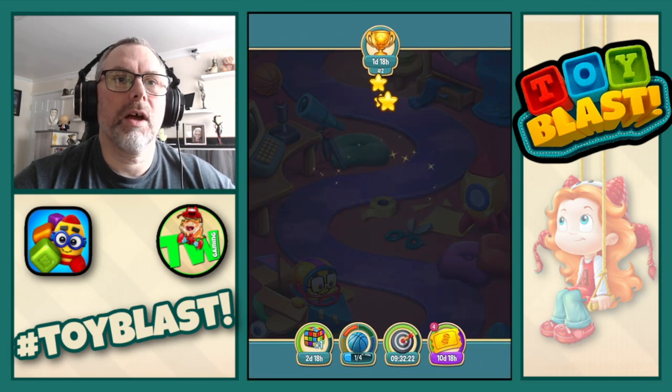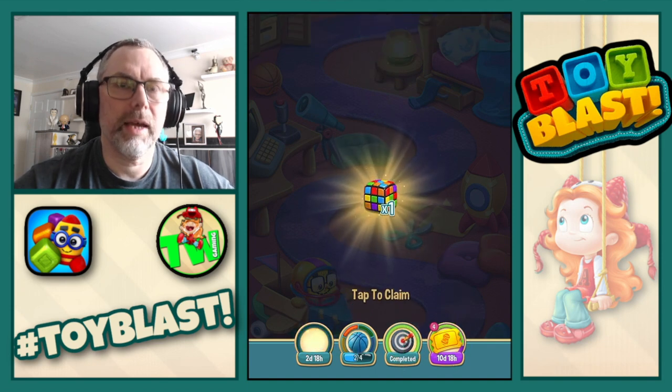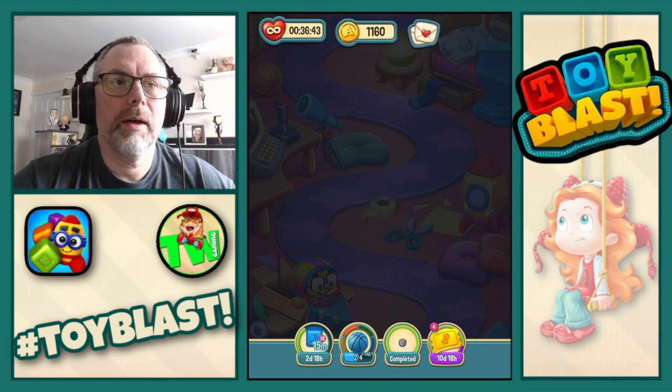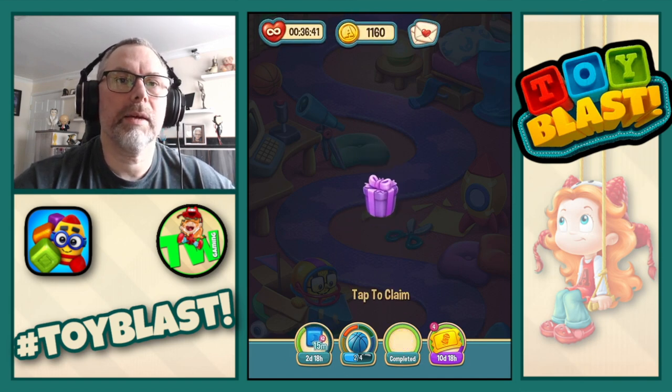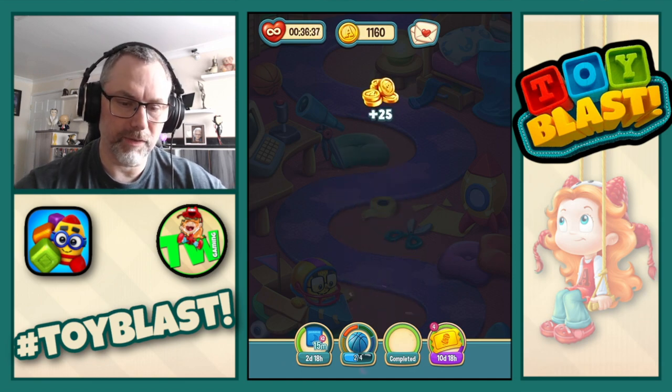Three stars confirmed. Taking all my stuff away. And I got a puzzle. We also got a blue basketball. And we completed today's challenge, which is First Try Saturday. So we're going to get 25 coins. Nice.